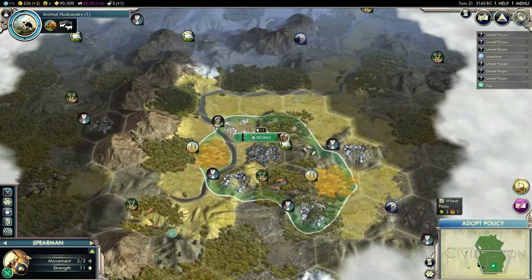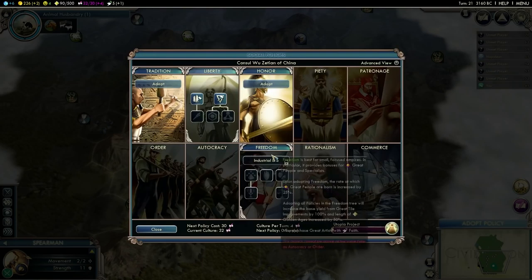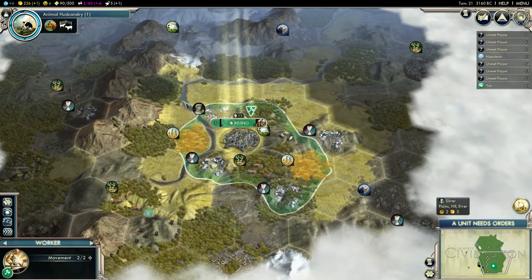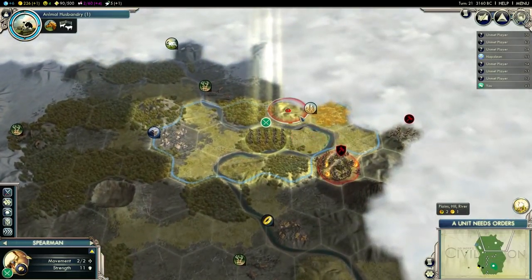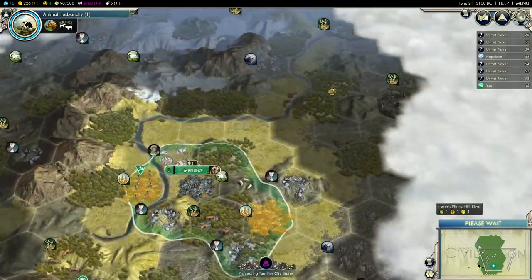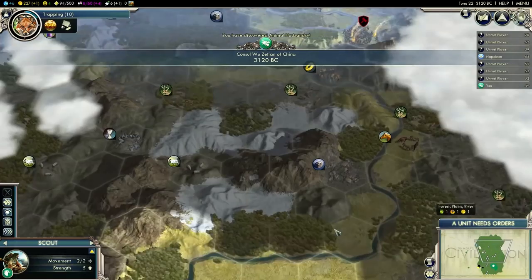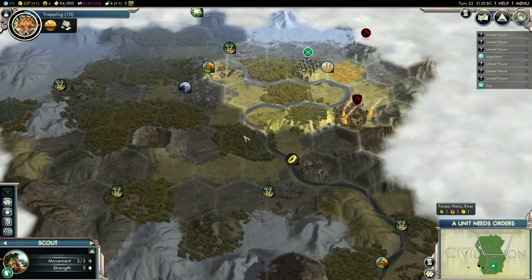I'm already building a settler in my capital with eight turns left, so I'm going to grab Citizenship for a free worker — I think that's going to be a better choice in this situation. That means I can grow my capital a bit faster. I'm still going for this location with my first settler — it's a bit far, but I want to grab that wonder and the gold before anyone else gets it. I can actually get horses as well.